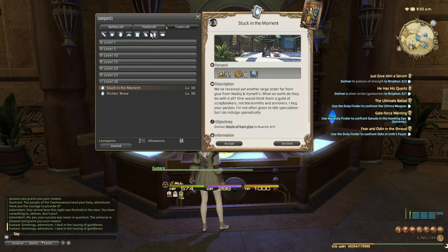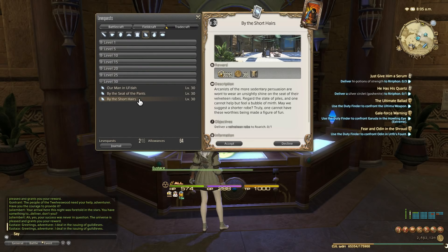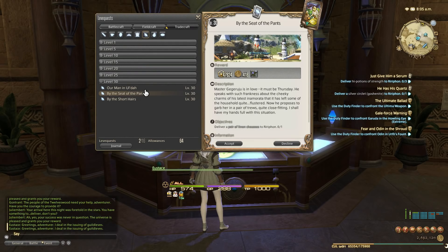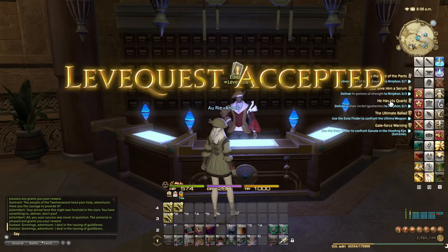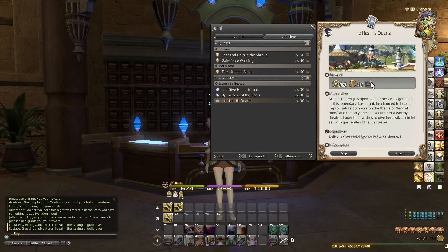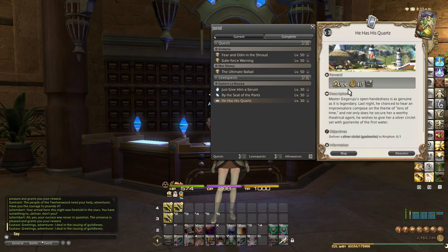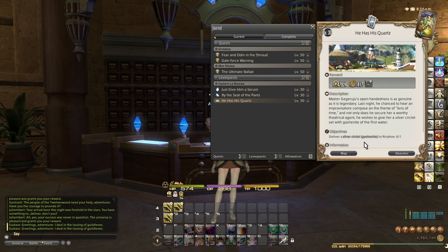High Potions of Strength accepted. For Weaver, same thing again - 17, 47, and 30, so we're going to accept the 47,000 one. I already selected the one for Goldsmith, and the reason I accepted it is because I actually need this item, the Novice's Grinding Wheel. I haven't got it yet because there wasn't any for sale on the Market Board. Here is proof that it's a reward from a leve quest at level 30, so once I do this leve quest I'll be able to get it. Let's do these three leves.